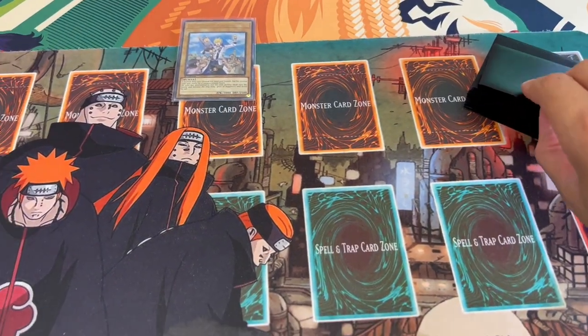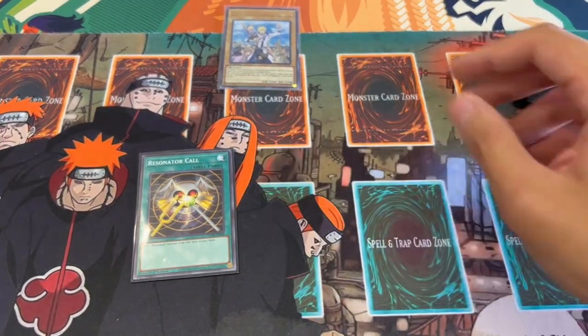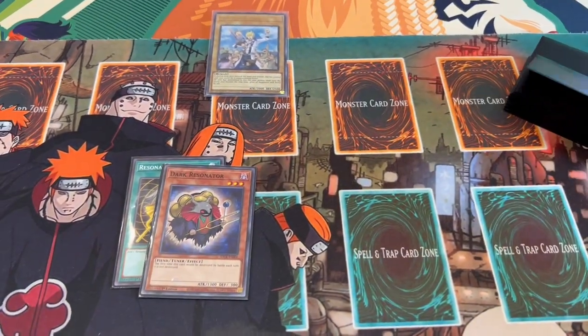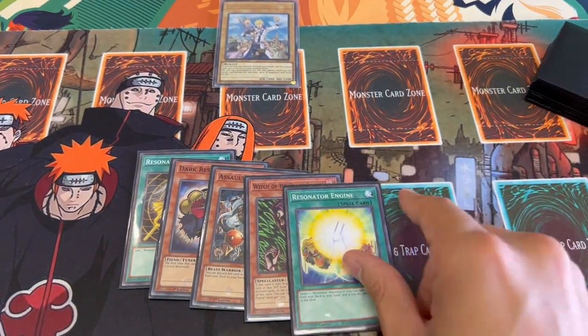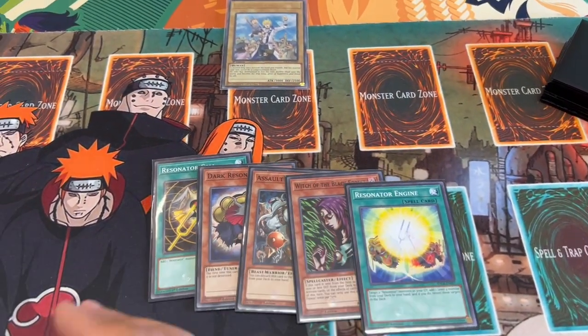Alright guys, the deck is shuffled up. Let's see what a first test hand looks like. We open the one-card combo - that's all that matters. There's some stuff that sucks, but okay, we have Black Forest too. I mean, we open the one-card combo, this is literally all we need. If we just keep opening like this, we win.